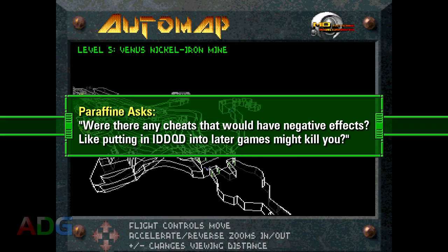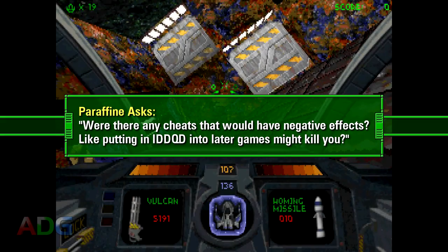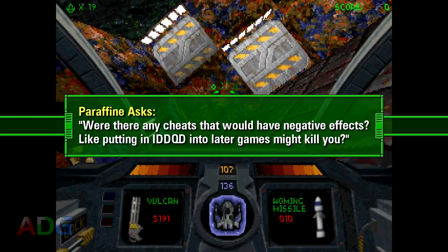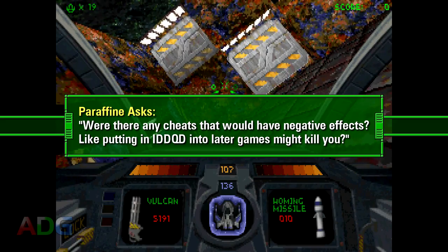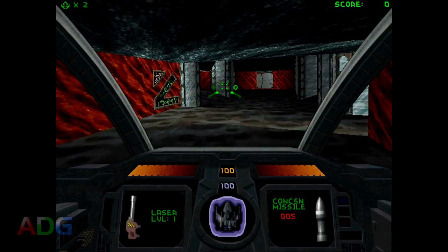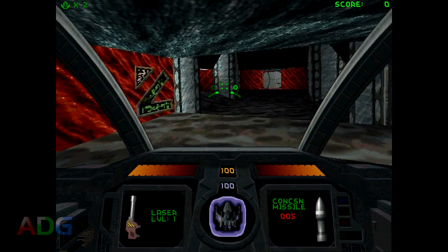That makes up all the cheat codes for Descent. But before we move on to Descent 2, one of my Patreon supporters, Parafine, had a question asking: were there any cheats that would have negative effects? Like putting in IDDQD into later games might kill you. Well, we'll get into that. But first, let's get into Descent 2. Type in Gabagabahey to enable the cheats and... Cheater! That doesn't look right.